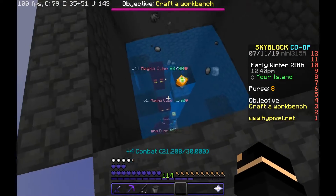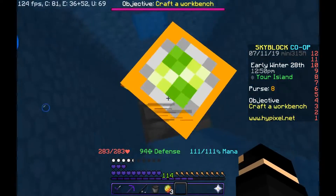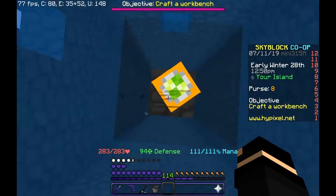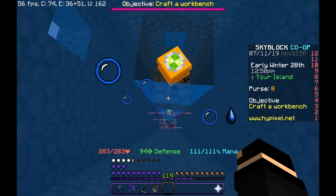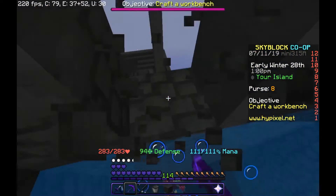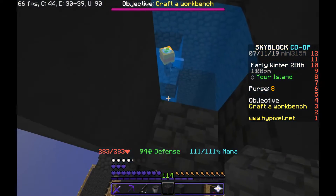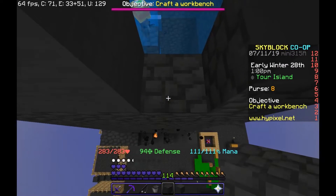Now they fall down. Basically this is it — let me toss all this magma down here. You've got to place it one by one. Make sure there are air bubbles so they can actually do their thing — they can't spawn properly if there's no air. So make sure there is air; they'll spawn and do their thing.